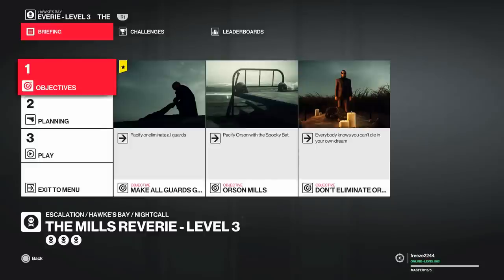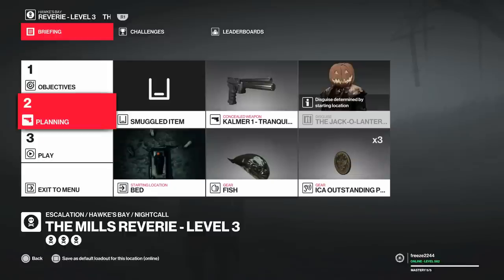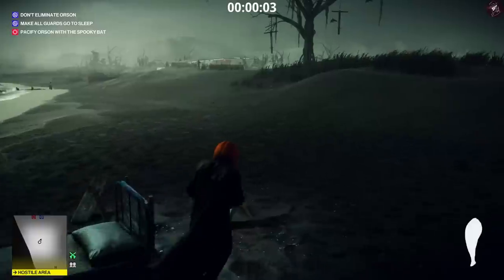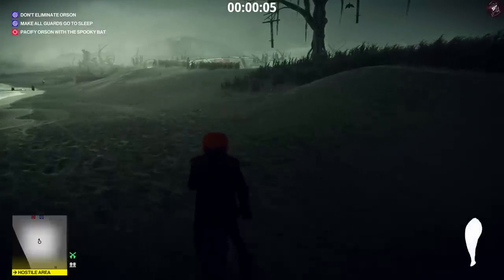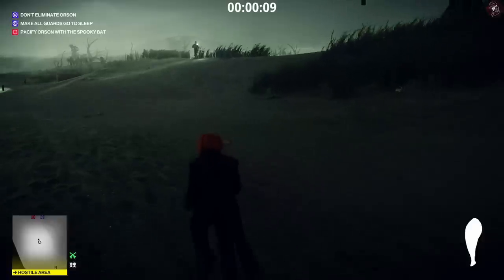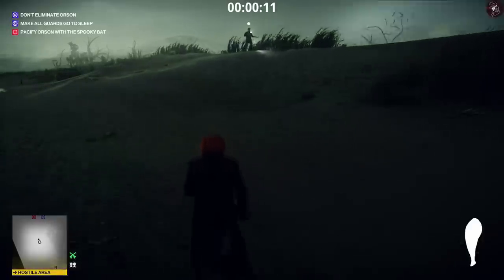We need to pacify or eliminate all of the guards on the map for level three. We're going to bring along a fish, but you can use any melee item you have. The beach is scattered with melee items if you haven't got any, and it's not completely necessary, but it makes things a little bit faster. That's really why I'm bringing along a fish — you can bring any melee item for level three.